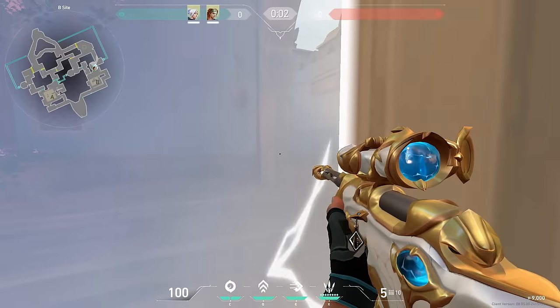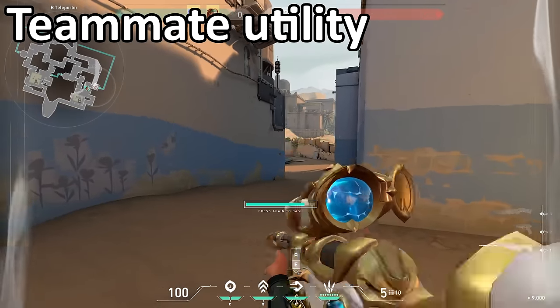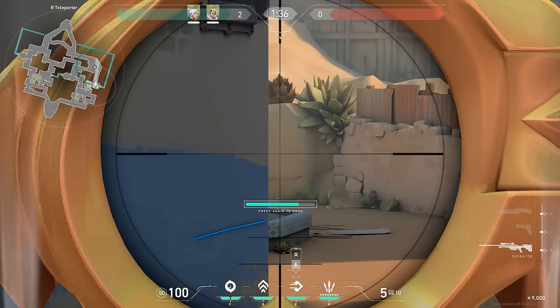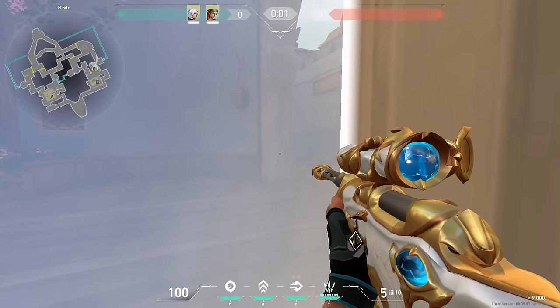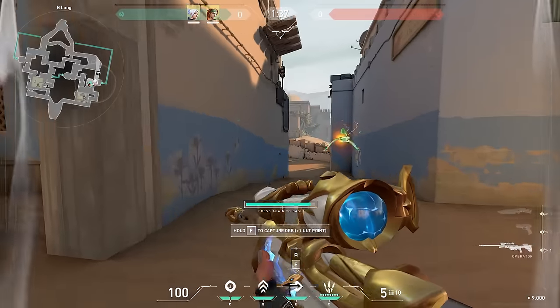Another tip for aggressive peaks is to have a teammate help you post up on the angle. For example, having your Skye throw a flash for you, or have your Sova dart for you. This will delay the enemy team and buy you time to position yourself and post up. It will also take their attention away from the angle and distract them from the fact that someone could be holding that angle with an AWP.